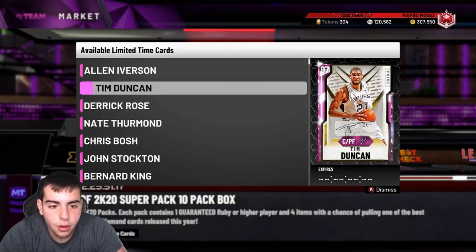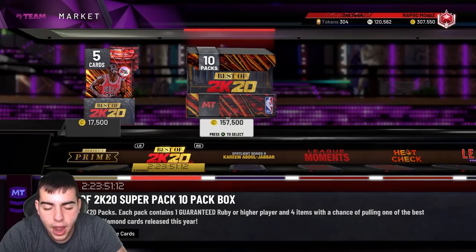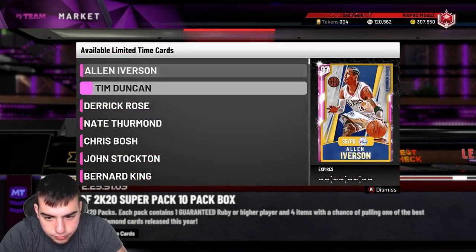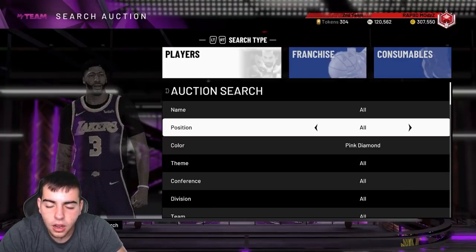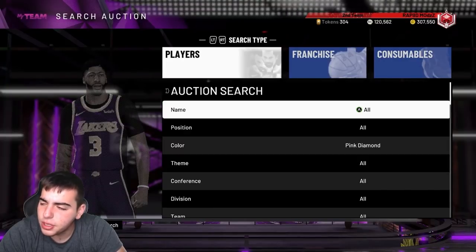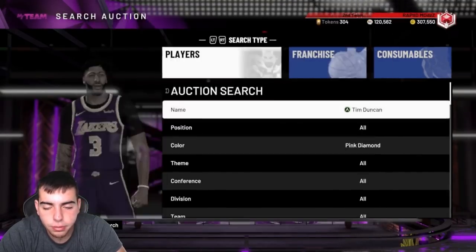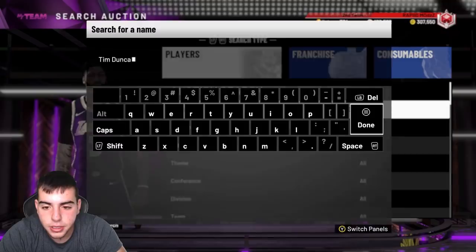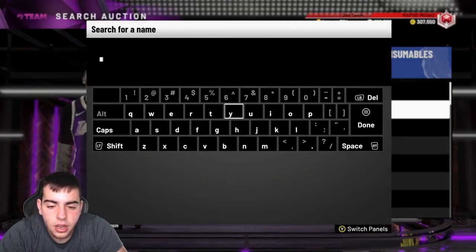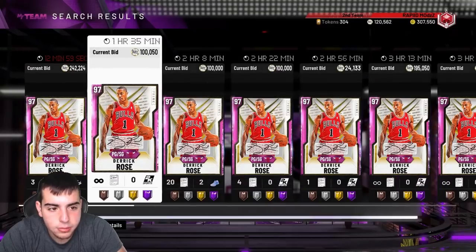Personally I want to try to pull a D Rose because after these packs he's gonna go up a lot. These packs are out for three days, not just 24 hours. I'm gonna be trying to snipe an AI and Tim Duncan pretty much all day. If you get a Tim Duncan snipe for 100K, that's such a big dub. Big dubs in the chat.